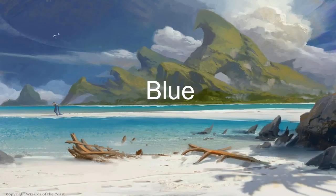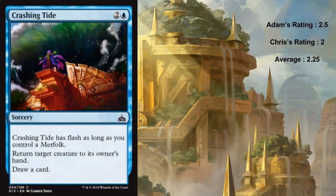Our first blue common is Crashing Tide. It is two blue for a sorcery, but it has flash so it's an instant as long as you control a merfolk. It bounces a creature and lets you draw a card. It's fine - it's an Unsummon - but unless you're doing a dedicated merfolk strategy it's generally a sorcery. With a merfolk it's just Repeal, which is a good card. Without merfolk and you're running any sort of blue-based tempo or control, it's not great.